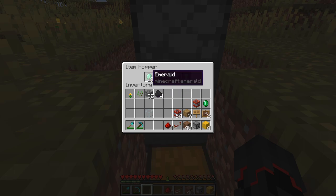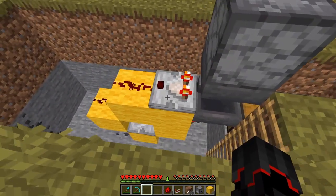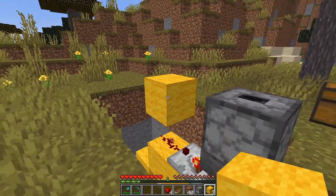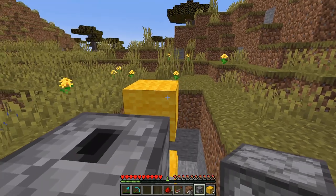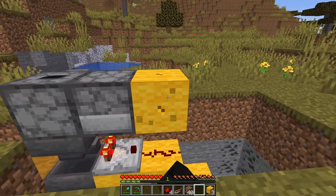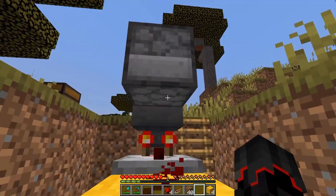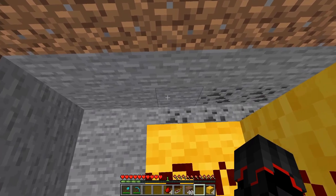It stops at 18 — that's perfect. We can get the first emeralds out here. Now place a block here and place a second dropper so it faces into the first dropper. Make sure there is no opening of the dropper on the sides, top, or bottom — this dropper must face into that one.